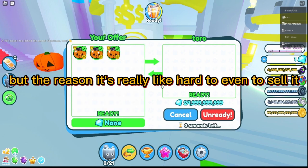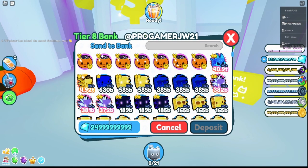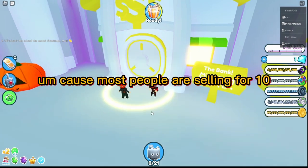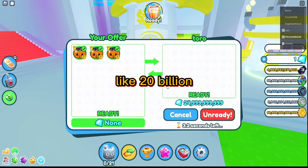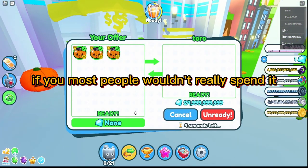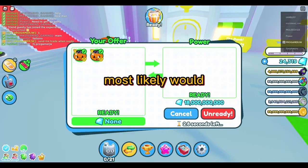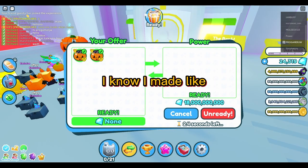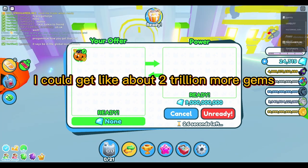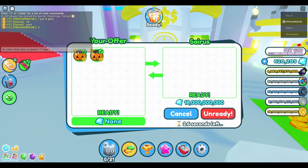The reason it's really hard to sell is because most people are selling for 10 to 20 billion, which is too much. Most people wouldn't spend that, but if you sell cheaper, they're more likely to buy. I know I could have gotten about two trillion more gems, but I got one trillion gems this week.